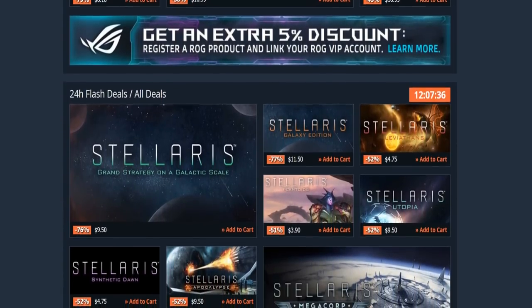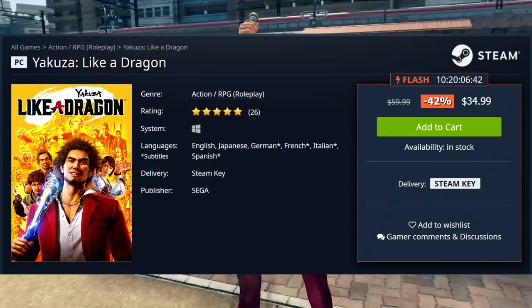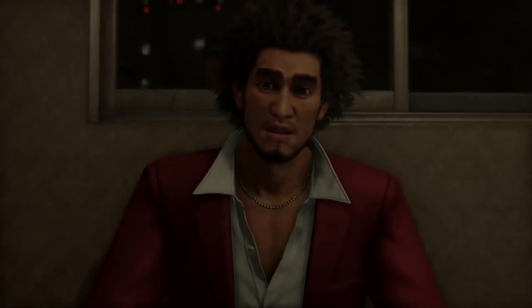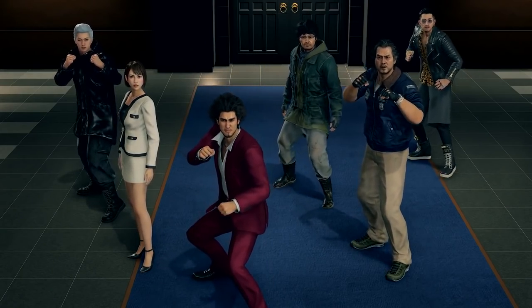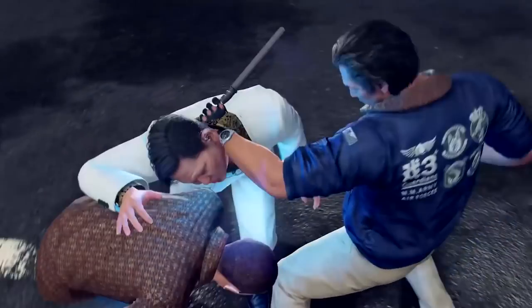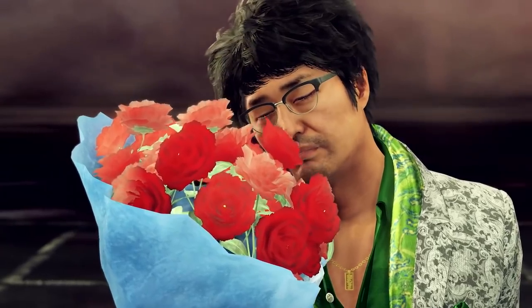Bayonetta is $4.40 — obviously a super high-octane, fast-paced action game from Platinum Games, you know what to expect. Yakuza Like a Dragon is 42% off for $35 — that's a really good pickup for the Yakuza game that takes the franchise in a different direction as a turn-based RPG rather than the action combat style. $35 for a relatively recent release is a good deal.